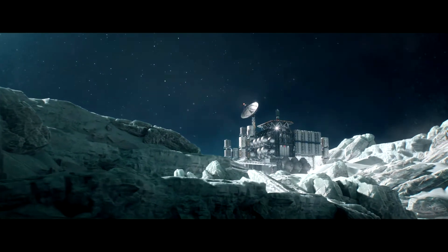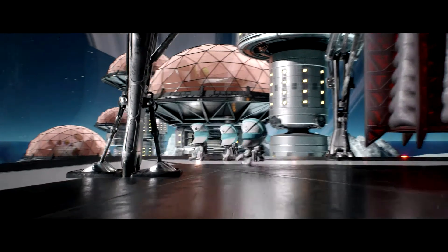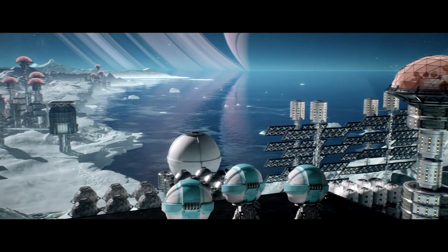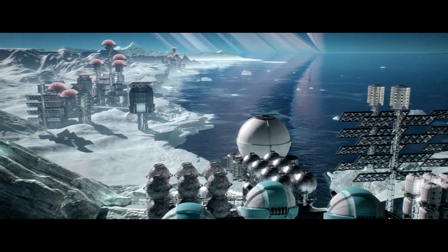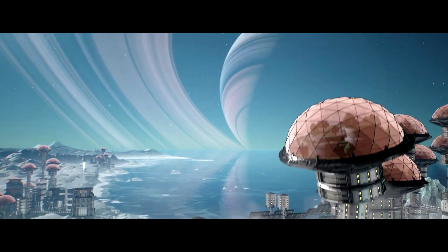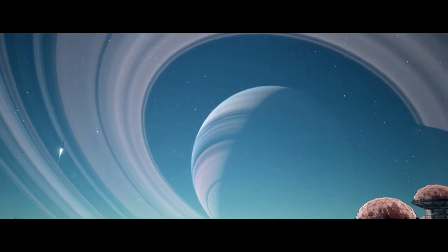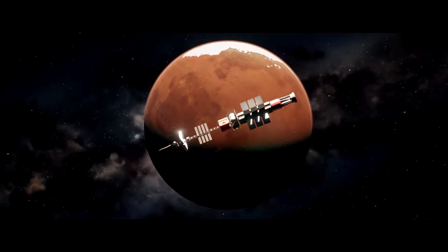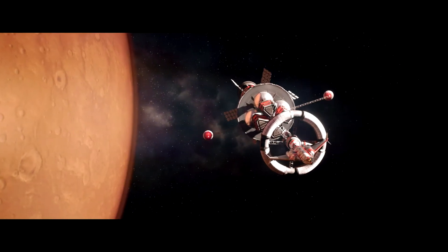One of the modules you can build is an actual VAB, a vehicle assembly building, which can then build new vessels from the colony to send out into space. I think that will be really beneficial as it pertains to interstellar travel, because it will be much easier to, say, build a large ship on Minmus and then launch that ship without having to fight a lot of gravity.